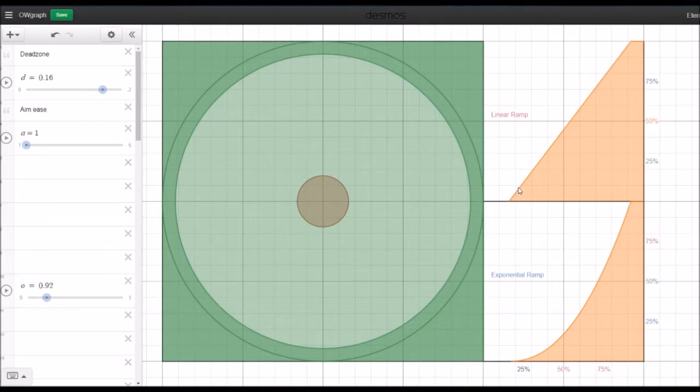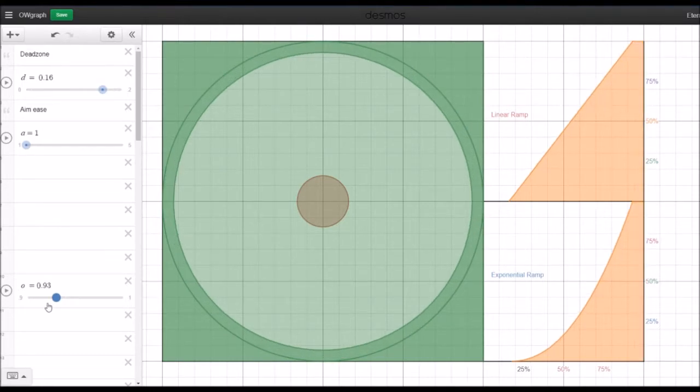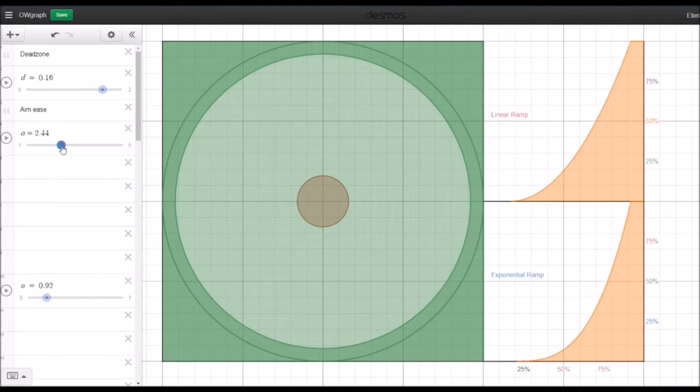Based on how I have it set up, the dual zone threshold goes to about 92% — so 92% stick movement gives you 100% of your acceleration. It might actually be 100% stick movement, I'm just not sure since there's no clear distinction. Here's the aim-ease slider showing a linear ramp's nice linear function, and at the equivalent of 100 in-game aim-ease it becomes x^5. You can see just how much more precise that is — you have to move basically 65% of the way to see only 10% of your total acceleration, which is extremely precise.